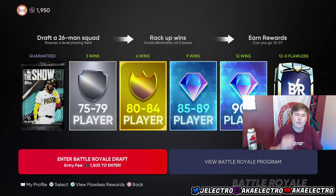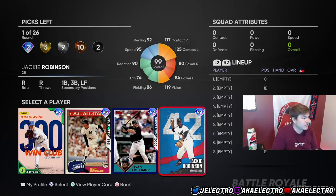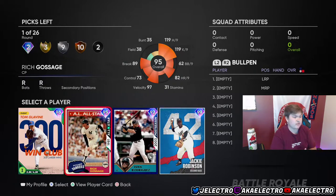Let's go into the draft — you can get inside my mind on each pick. We didn't get Chipper, Steve Finley, or Ernie Banks. I don't really like Jackie — he has 80 power both ways and can play second, third, first, and outfield. The big thing in BR is you always want a player who can play multiple positions, because it's a draft and you don't know who you're guaranteed to get. We're going to go Rich Gossage or Tom Glavine. Both are really good — if you use Pinpoint, Glavine's a god, but if you use Pure Analog, go Rich Gossage. We're going with him here.